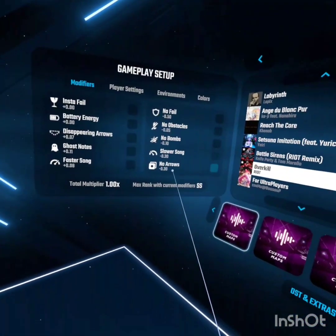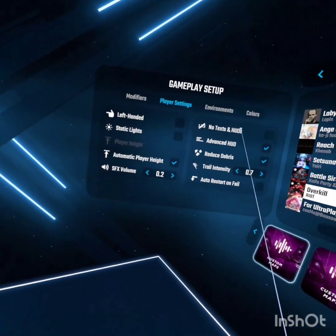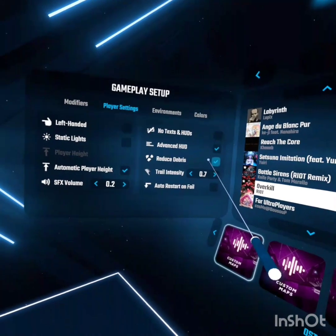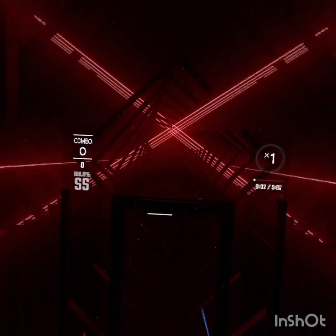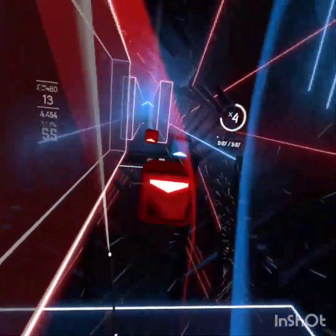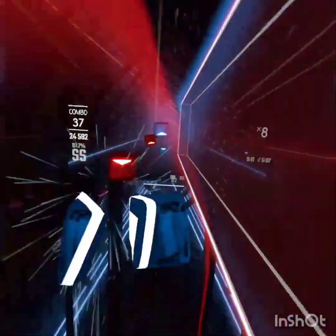The first tip I want to share with you is if you go into your player settings, this reduce debris button will help a lot. Here's what it looks like without it on. As you can see, when I'm trying to hit these blocks there's debris that comes up and blocks what I'm trying to see.